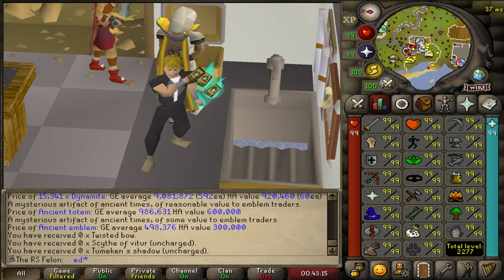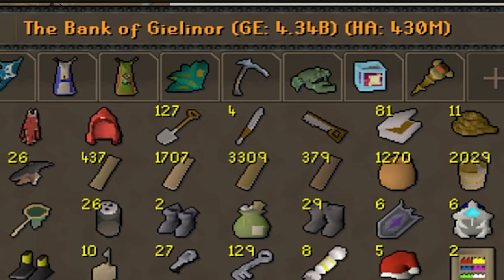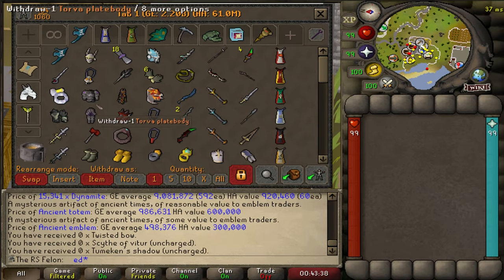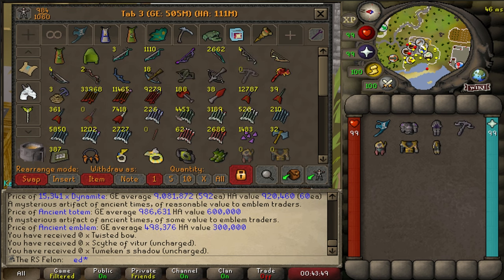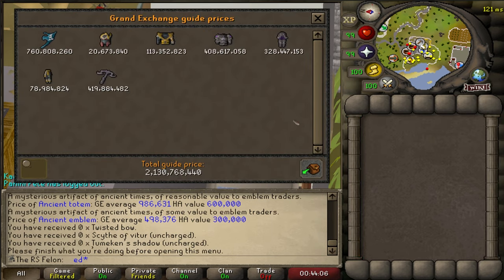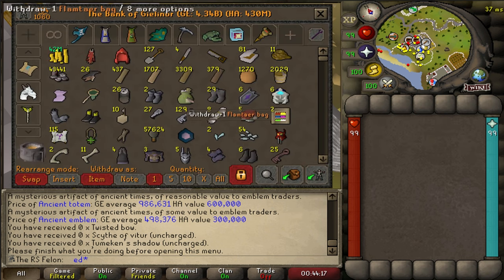I'm going to turn the bank value on. Without further ado — after I get done dueling that guy — we will see the grand value of the bank of a maxed Iron Man at 9,000 hours. 4.34 bill. And it has fallen by about 200 mil in the last few weeks. I don't keep up with prices and I don't care. A lot of my bank value is tied up in just a few items — basically half my bank right there. It'll go up even more when I finally get a Twisted Bow or a Scythe.